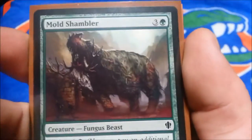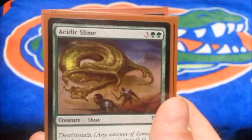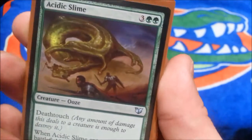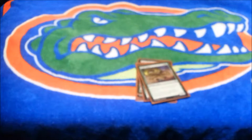I'll probably get rid of this because I don't really like it — you could kick it but it's just all right. Then we run Acidic Slime, which is the main reason I wanted green in the deck. For two green and three colorless, it has deathtouch and when it enters the battlefield, destroy target artifact, enchantment, or land. That's the main reason why it's in the deck, and that's all our green.